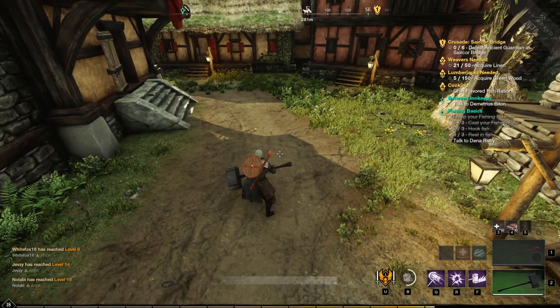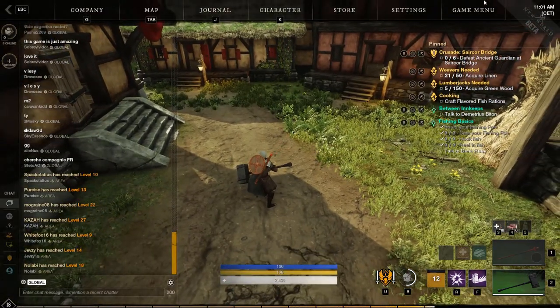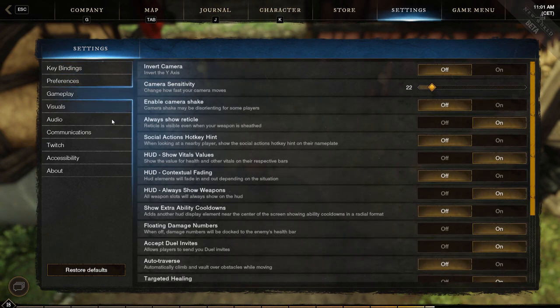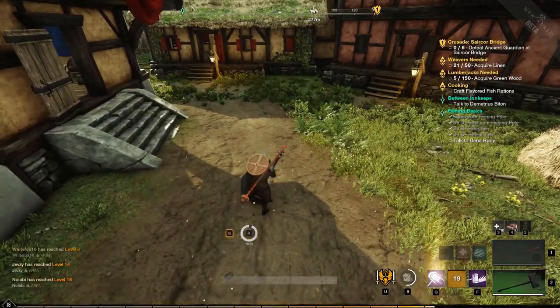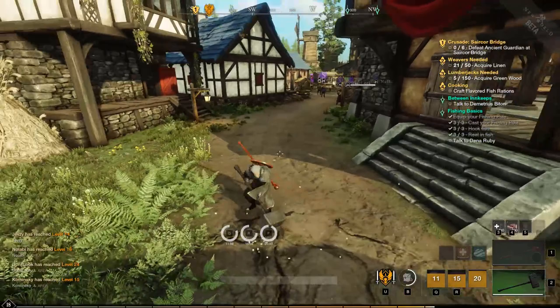Tip number eight: extra cooldown timer. If you don't like looking at the bottom right of your screen to keep track of your cooldowns, there is another option you can turn on that will help with this. In the gameplay menu, go to show extra ability cooldowns and turn it on. Now as you can see, there is an extra cooldown timer added in the middle of the screen. I personally don't like it but I know many of you will.